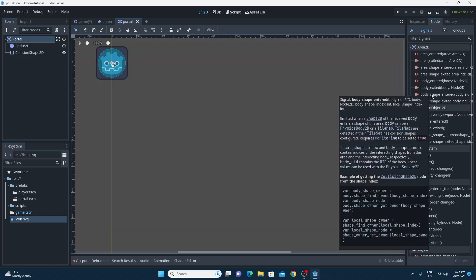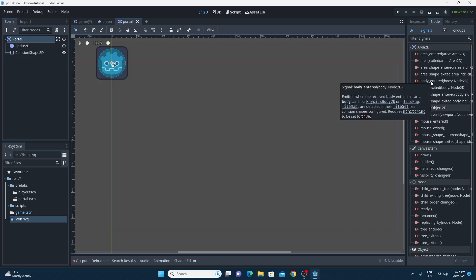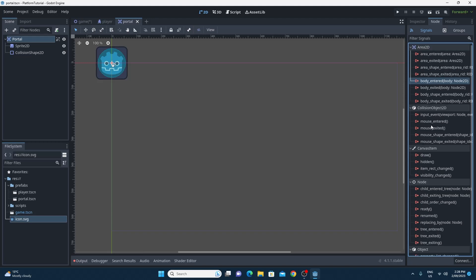These signals are all emitted by different events happening within your game. The Area2D node is great at detecting things - that's literally what it's designed for. When another body like a CharacterBody or physics body enters the collision shape defined by this Area2D, this event fires and you can hook any piece of code up to it. The 'body_entered' signal is the one I'm looking for. You also have 'area_entered', 'body_exited', and things like mouse entering and exiting.